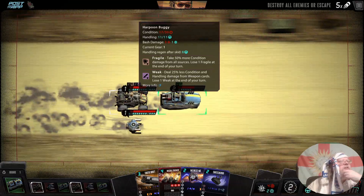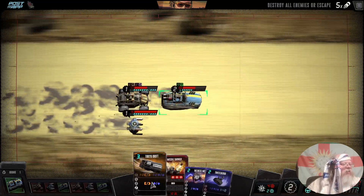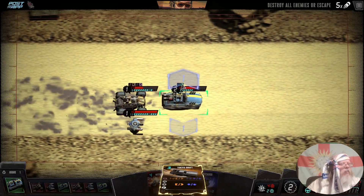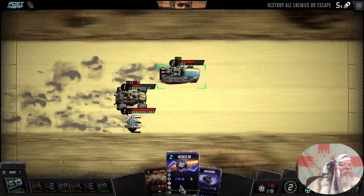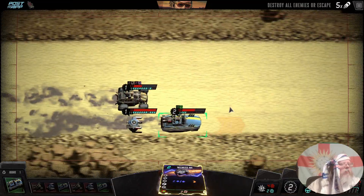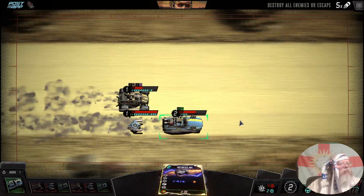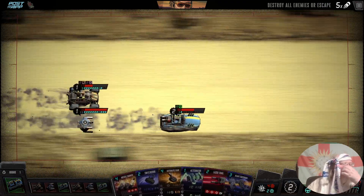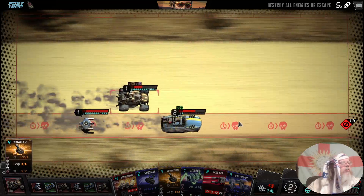Fragile — condition damage from all sources. At least one fragile at the end of the turn. Weak deal — 25% less condition damage. Wait at me — that didn't really do me any good. Going to let that go. Oh no no no no, this is a wipeout — I didn't pay attention.